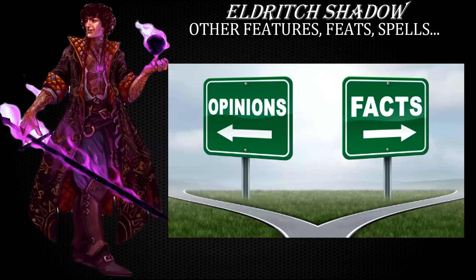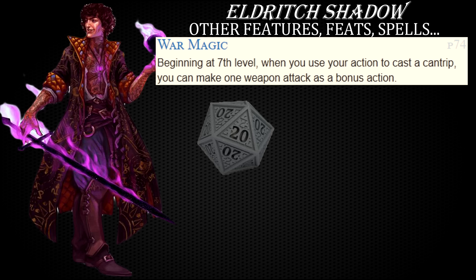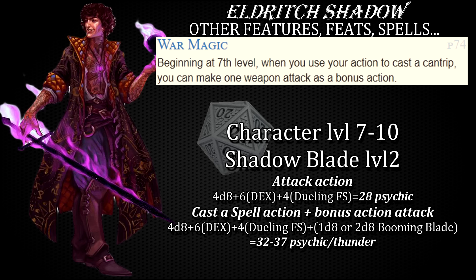All Eldritch Knights get War Magic at level 7, and until level 11, strictly speaking, it allows you to deal a bit more damage per round than your extra attack. In theory, instead of just attacking twice with your standard attack action, you can instead use the cast spell action for the booming blade cantrip, deal at least 1d8 extra thunder damage — potentially 2d8 if the enemy moves away — and then use your bonus action to attack with your weapon.